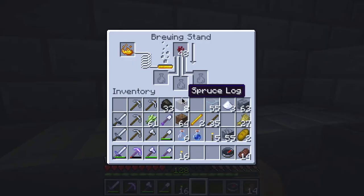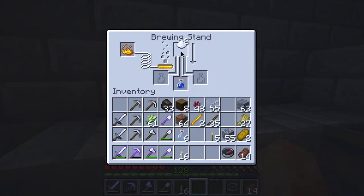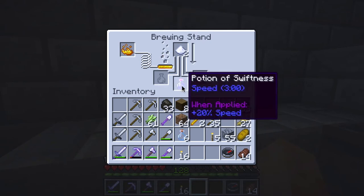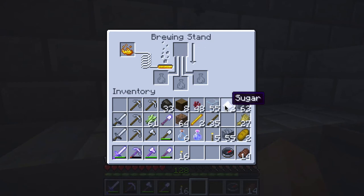I'll go back to the brewing stand and put one of these in. Let's see what that's going to give me. Potion of swiftness! Cool. What else can I use as a secondary ingredient?